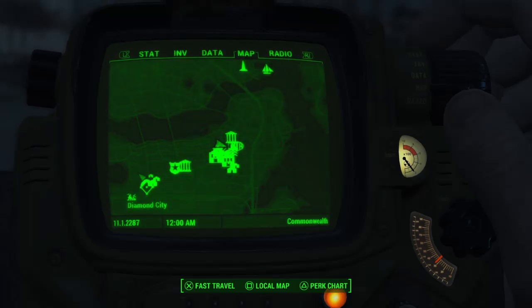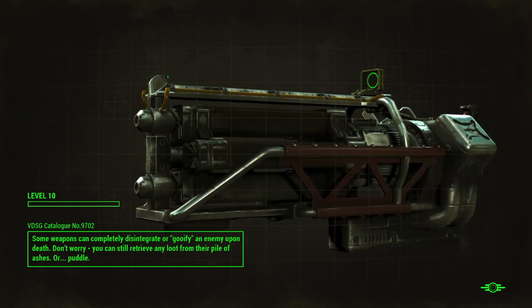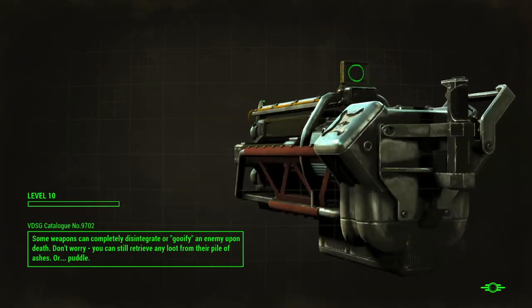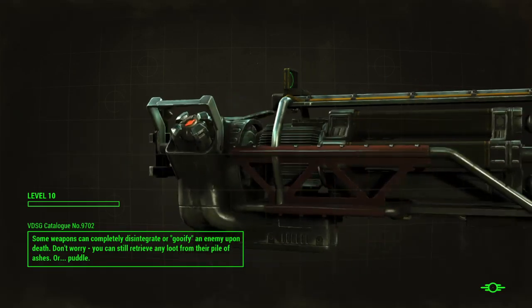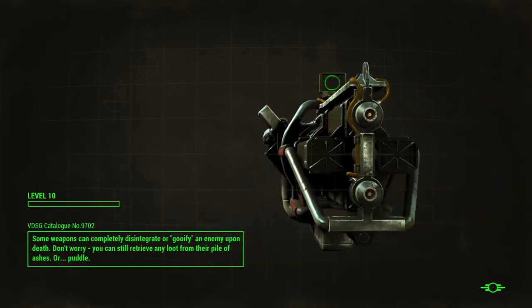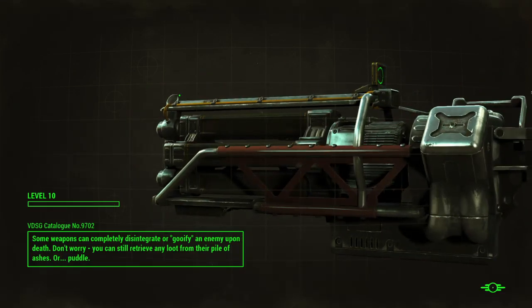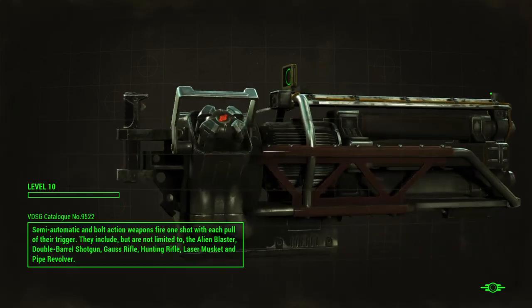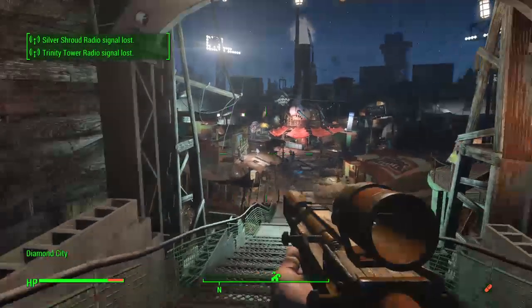So let's head back to Diamond City real quickly. What the heck is this? Oh, this is — is this a junk launcher? It takes all the junk from your inventory and propels it — oh wait, this is a laser minigun. Oh my god, it's a laser gun gun!